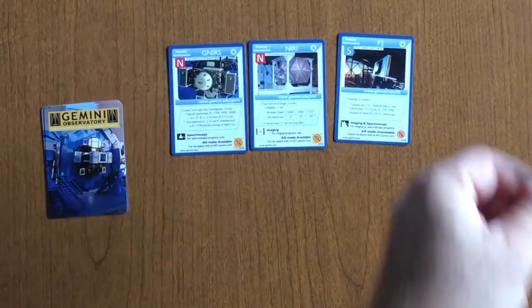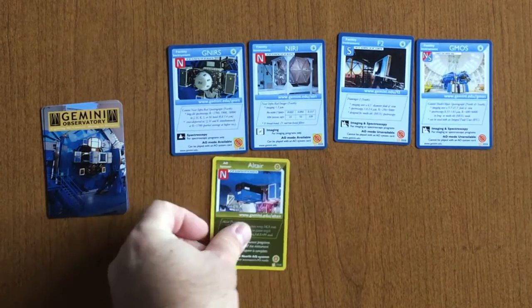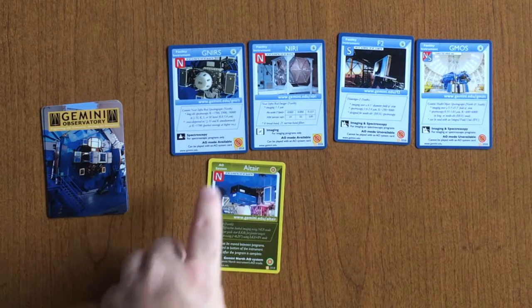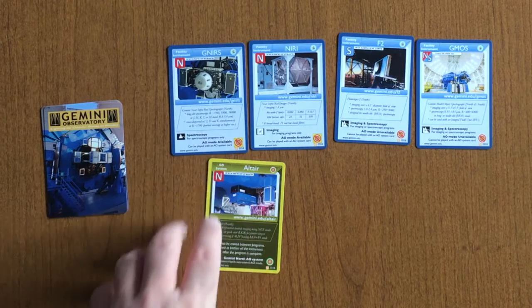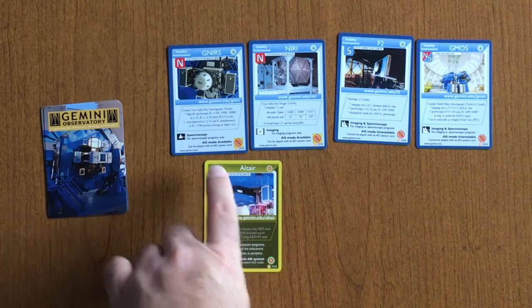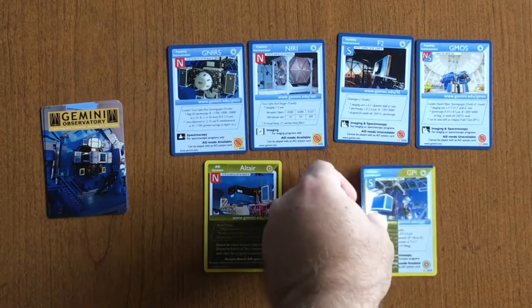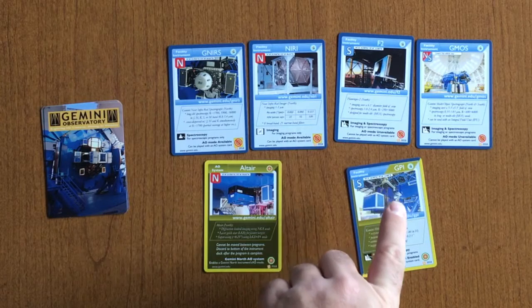Site designations are North, South, or a few that are North or South. Some instruments are able to take the modification of an AO system — you can tell this by the yellow box around the bottom. Altair is an example where you can modify the GNIRS or NIRI instrument to include AO. Another instrument, GPI, already comes with AO attached.